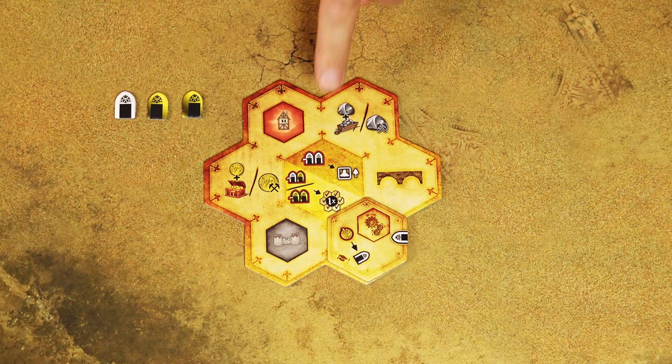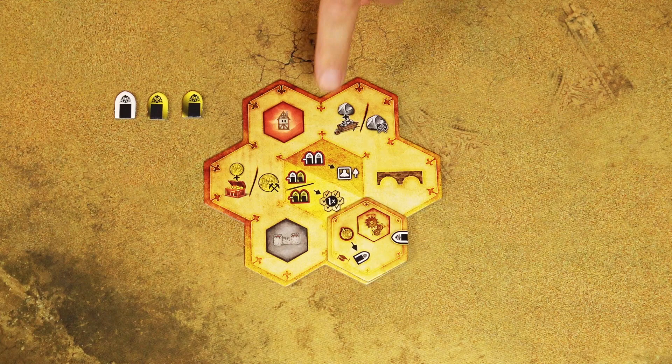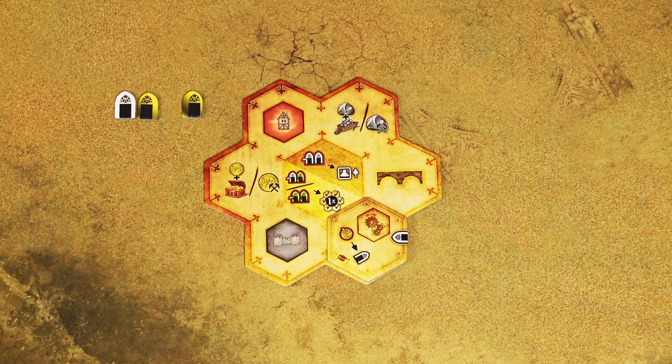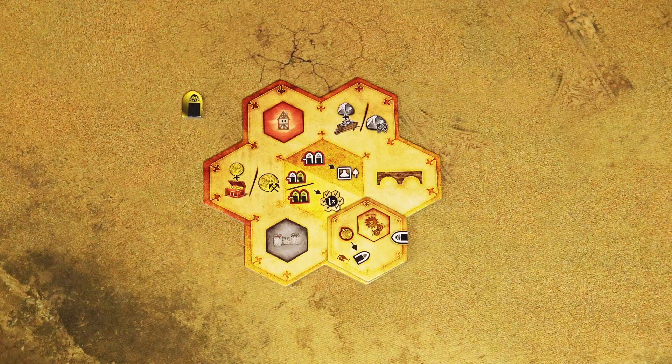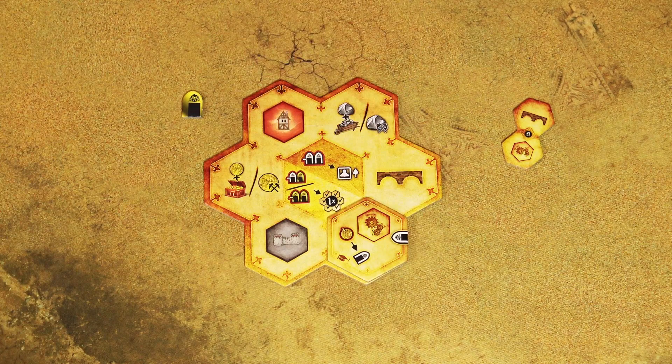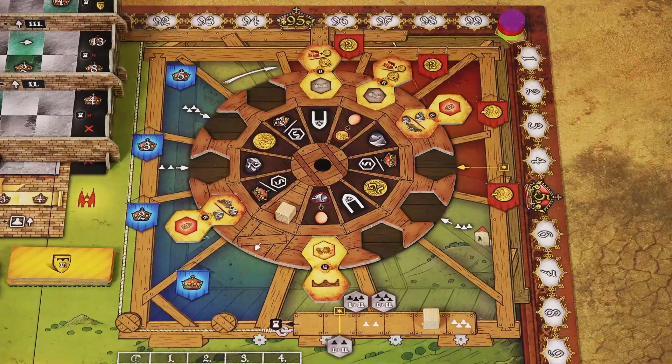Once per turn, you may pay two windows — at least one of which must be a gold window — to gain one additional bonus action. Discard the window tokens and choose any of the six actions on your action board. It doesn't have to relate to the action tile you already chose. You can even take the bonus action before your main action, before choosing the action tile. However, since you choose from your action board, you don't get bonuses from the action crane when taking the bonus action.